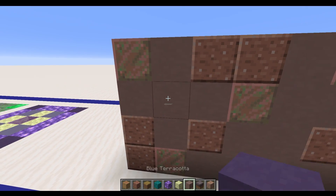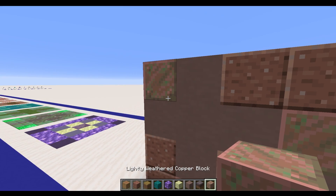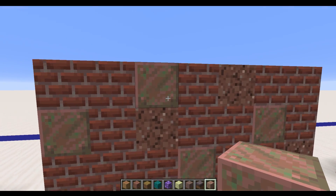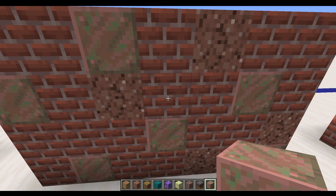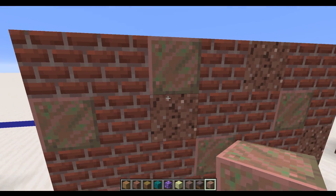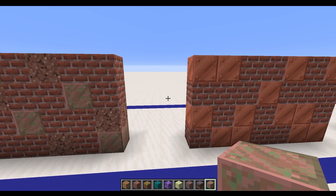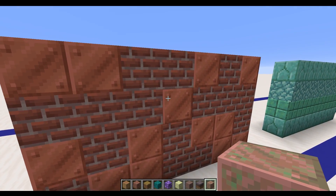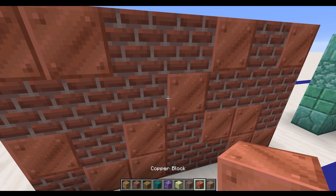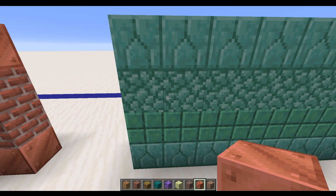For some wall designs, the light gray terracotta goes really well with the lightly weathered copper block. Using some stone bricks gives something else to mix things up — it looks like you've got some metal panels bolted into the wall, so that would be good for a steampunk type design. Or going in the other direction with the more bold copper block itself. Coming through to the prismarine variants, this just goes so well with prismarine.